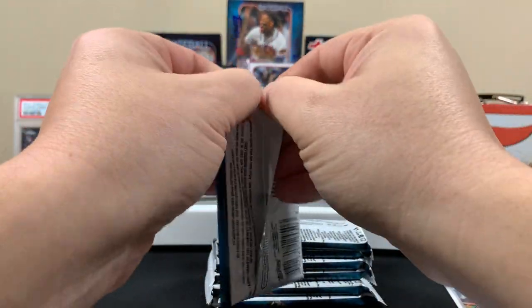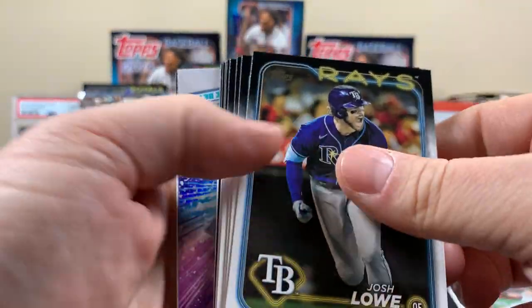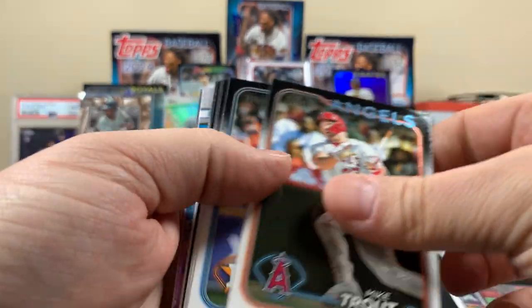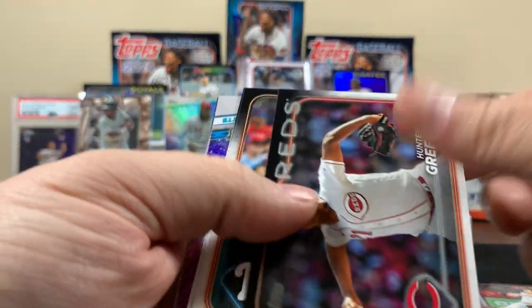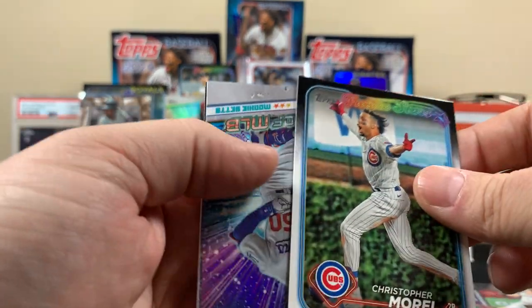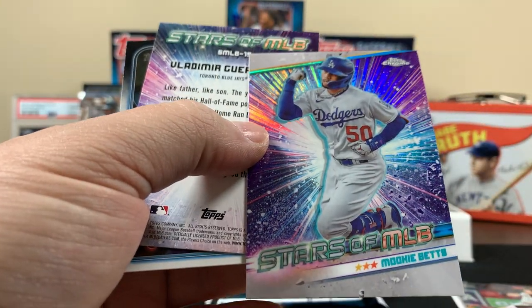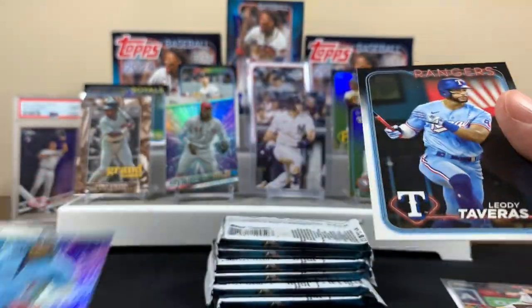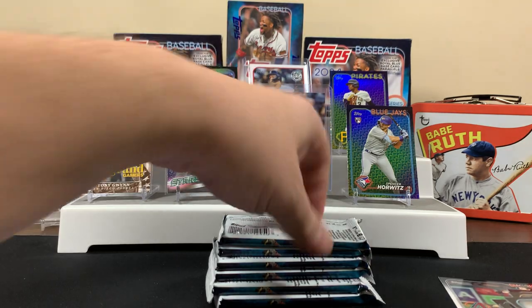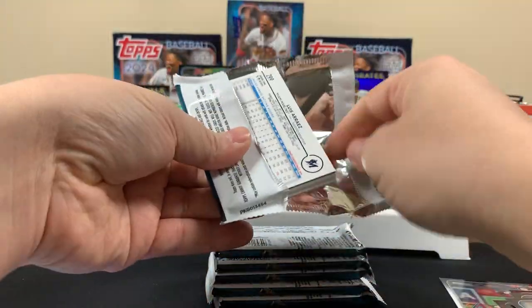First pack of blaster two! Mike Trout! Runner Green. I'd probably take Running on the field for Future Stars. This is a cool one, son — see the Mookie Betts? This is the Topps Chrome style. Actually, that might not be the chrome card. Vlad Jr.! All right, next pack. We need to get some hits here. We got some cool stuff already just one blaster in.